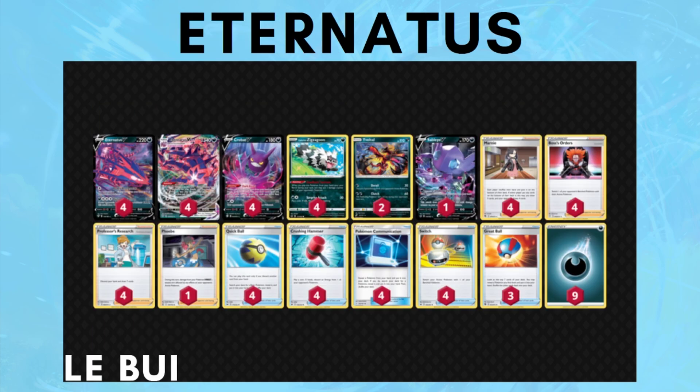Next is Eternatus VMAX. I'm personally not a fan, but I removed bias from this list. Lee's list really hits it on the head — it's very concise, playing four of most cards where possible, four across the board for supporters aside from Phoebe, four Quick Ball, four Switch, four Cram-o-matic, four Crushing Hammer, three Great Ball, and nine energy. I think it's smart to skip Weakness Guard energy — it doesn't even guarantee you win versus Rapid Strike Urshifu and hurts in every other matchup. The Sableye lets you retrieve Phoebe for extra uses and is a possible attacker versus Lugie Metal's Ashen.